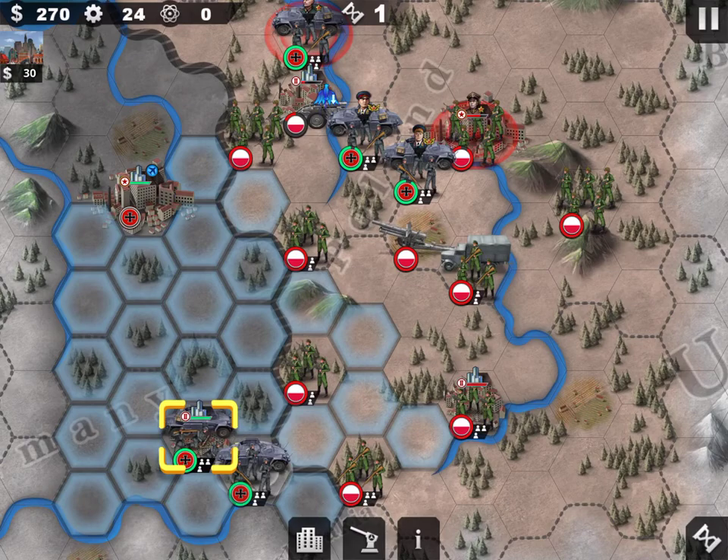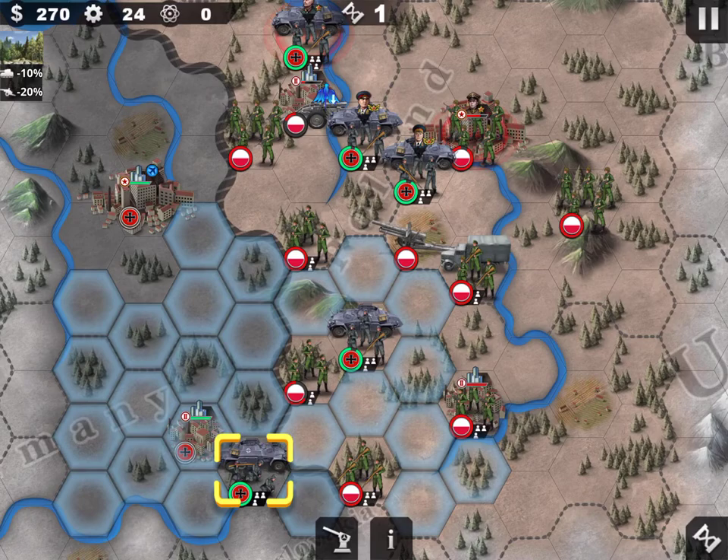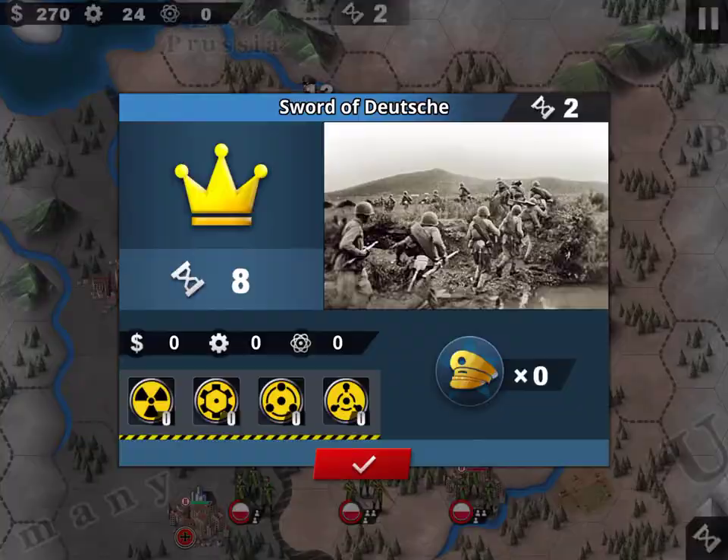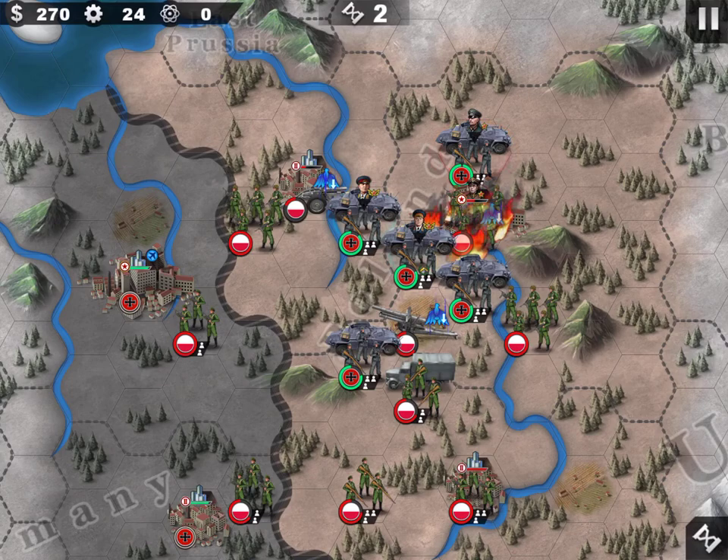The normal soldiers I want close to my target. You don't need to defend the cities — go straight. Bring the general around and as usual take advantage of the territory.